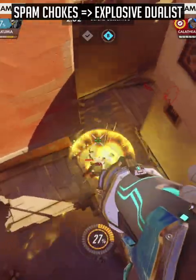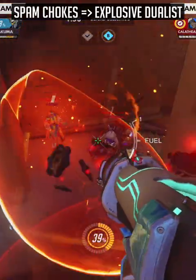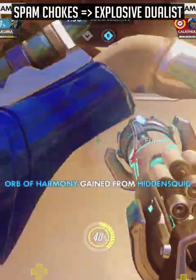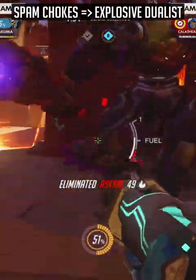In terms of playstyle, you have two options. The first is the most simple: spamming chokes from angles, often behind cover or roofs. The second playstyle is more complex, which is to act as a two-shot duelist, using your concussive blast or boosters to get into close range to land two rockets on a squishy.